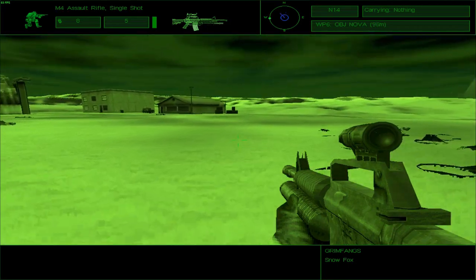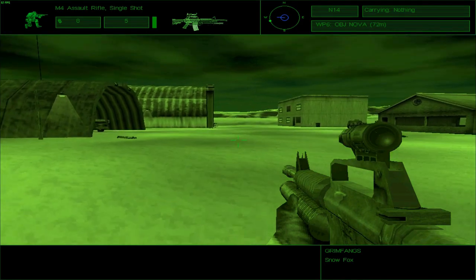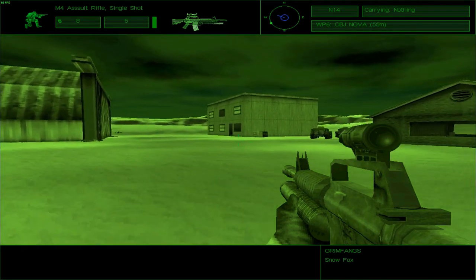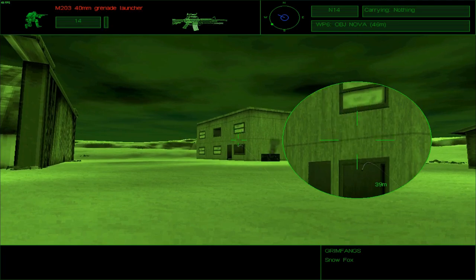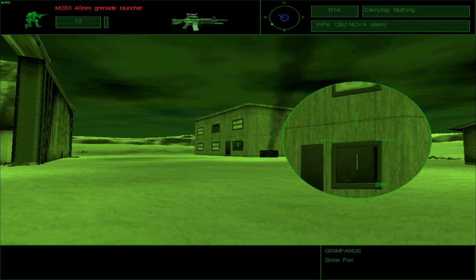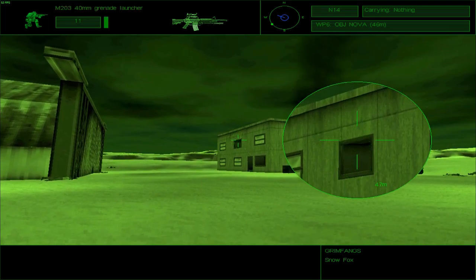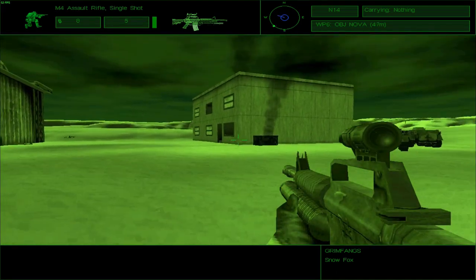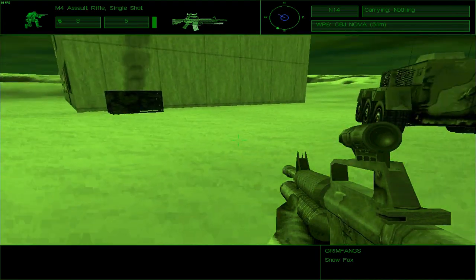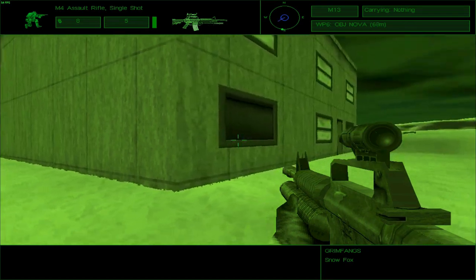Proceed cautiously through these buildings — try not to get taken out. This final area is very deceptive and treacherous. Most likely you will get taken out. I don't know whether that grenade took out everybody in that room or not, but just for argument's sake, that's one less trouble to worry about. Now I'm going to find an angle on this guy and take him out first, because otherwise it gets a little hectic.